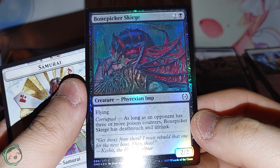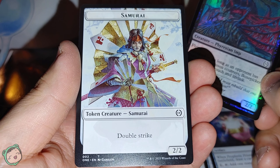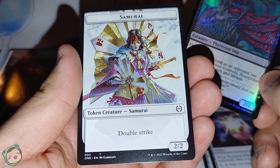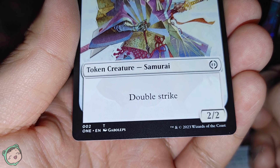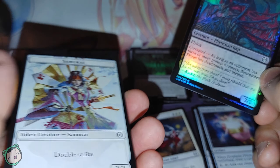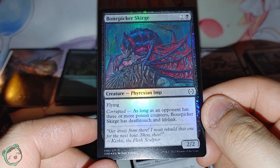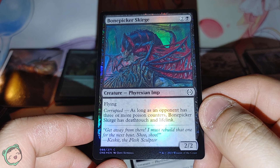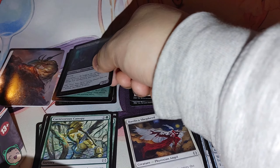We got a foil Bone Picker Scourge, and we also have a Samurai Token — the Samurai Token looks actually pretty cool, really like the art. Gabaleps. Our foil is Bone Picker Scourge — two black, flying, and has corrupted which gives death touch and lifelink.